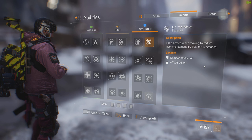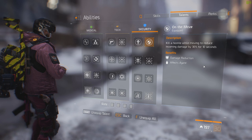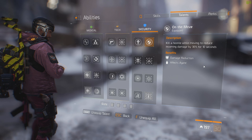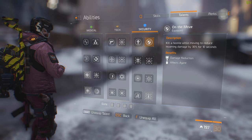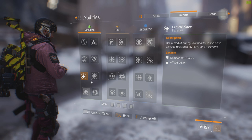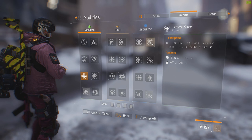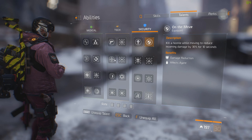On the Move: kill a hostile while moving to reduce incoming damage by 30% for 10 seconds — similar to Critical Save. With agents, you get them down and then finish them off with hip fire while running, and you'll trigger this talent. The great thing is it stacks with Critical Save. If you use your medkit perfectly to get Critical Save and then kill someone, you get 70% damage reduction for 10 seconds — that's almost as good as Link (which is 80%). Super good in PvP.